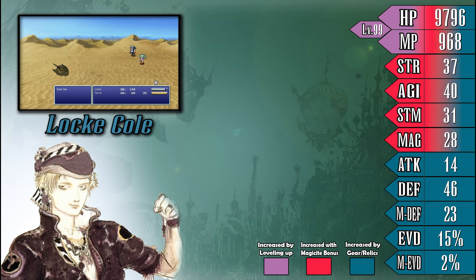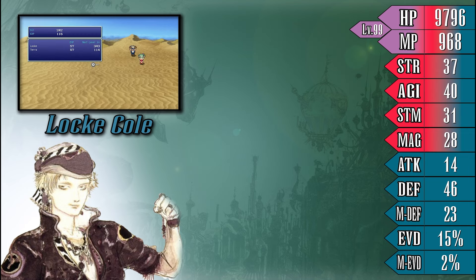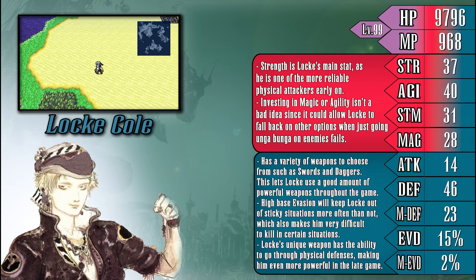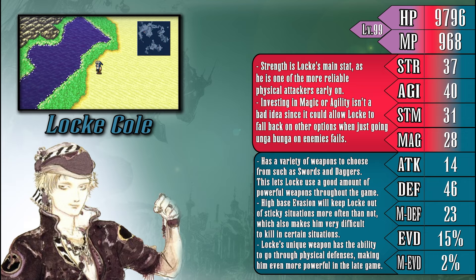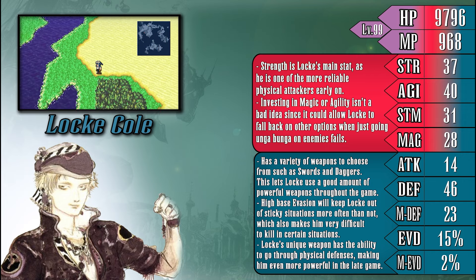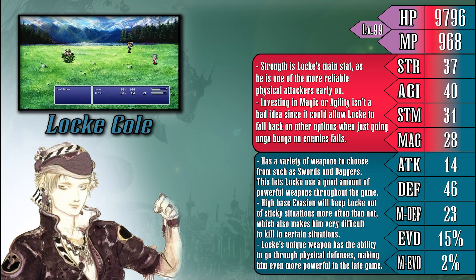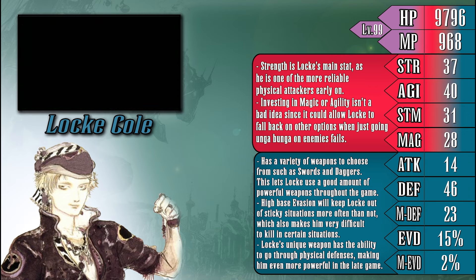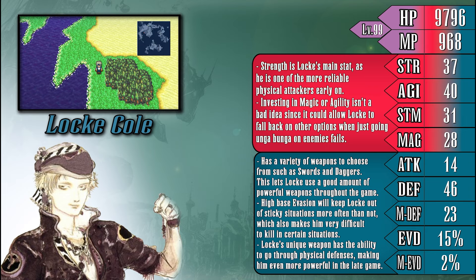Next are any stats marked in blue — this means that relics and other gear can be used to raise these stats. Locke is a man who focuses primarily on physical attacks, boasting a respectable strength stat and a pretty good selection of weapons, giving him a distinct edge over others in combat when it comes to strictly physical damage. Locke's high speed aids in taking down foes with hard-hitting attacks that hit quite often. He also has a very good evasion stat, meaning he can dodge incoming attacks quite frequently, and paired with decent HP it will be difficult for enemies to kill him.